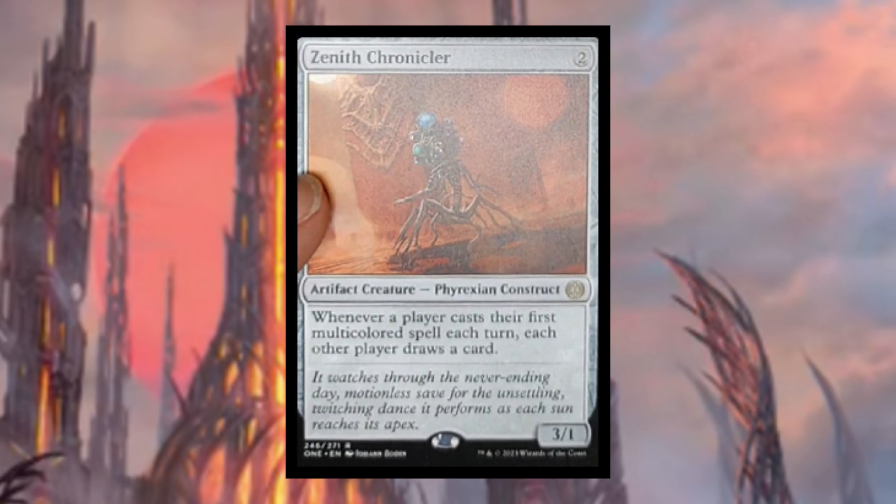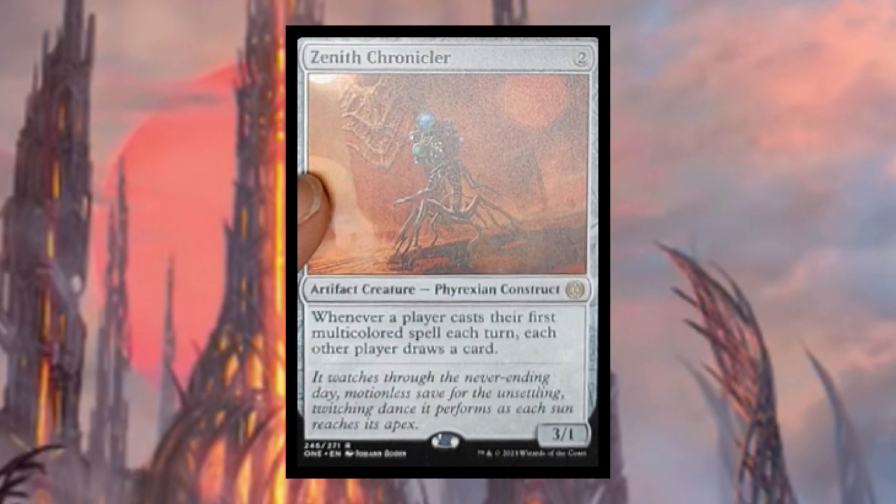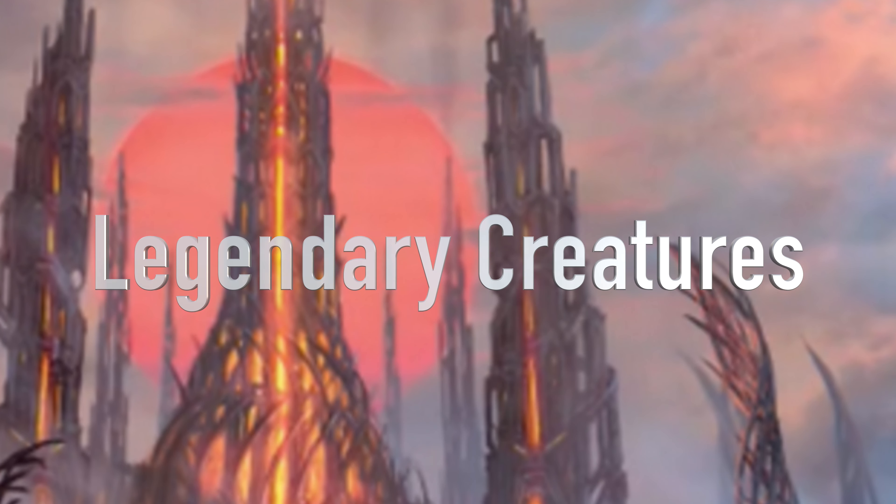Zenith Chronicler is an artifact creature Phyrexian Construct. Whenever a player casts their first multicolored spell each turn, each other player draws a card. This is a very interesting kind of group hug card — not only do you draw a card, but each other player does too. This would be a really fun card to play in Commander if you're just trying to have some casual fun.